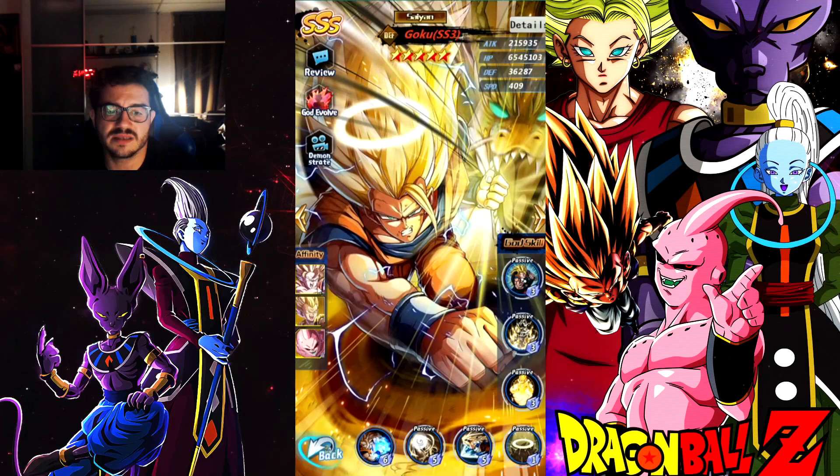The affinities are very easy: Super Saiyan 2 Goku, Super Saiyan Gotenks, and Kid Buu.